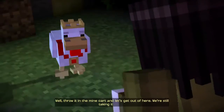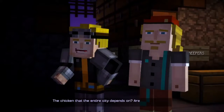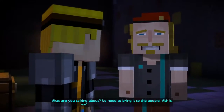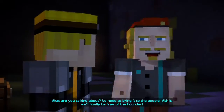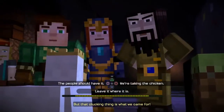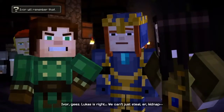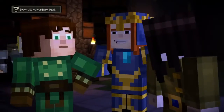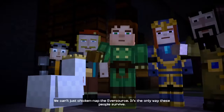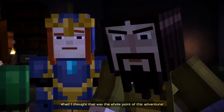Well, throw it in the minecart and let's get out of here. We're still taking it. No, Ivor. We're not taking it — the chicken that the entire city depends on. Are you sure that's a good idea? I'd rather not. We need to bring it to the people — with it, we'll finally be free of the Founder. No, leave it. That clucking thing is what we came for. Leave it where it is. Lucas is right. We can't just chicken-nap the Eversource. It's the only way these people survive. I thought that was the whole point of this adventure. Nope.